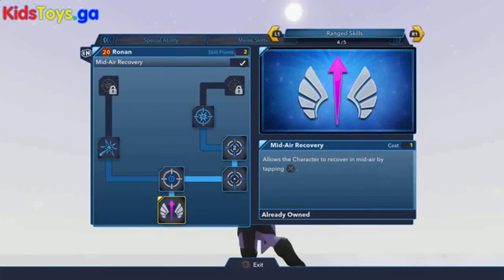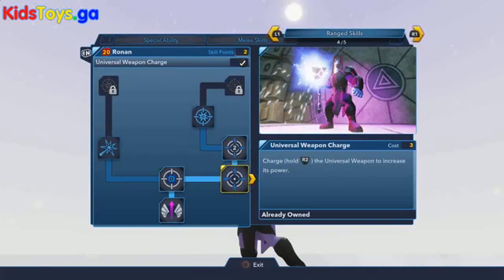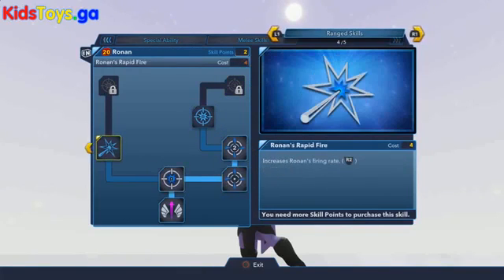Looking at his range skills, there's not a lot going on here, but you can unlock the Universal Weapon Charge, which allows you to charge up his staff — which they call the universal weapon. Then you can upgrade that with Level 1 and Level 2 recharge, which lets it recharge a little bit faster. And over here you can increase the fire speed with Ronin's Rapid Fire skill.